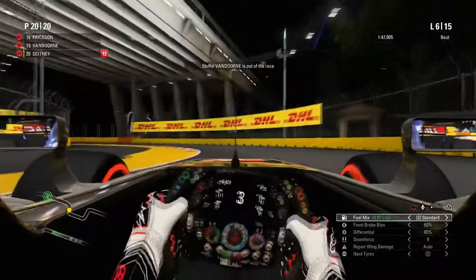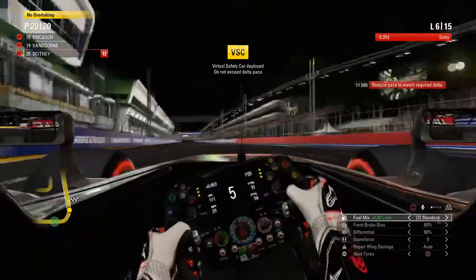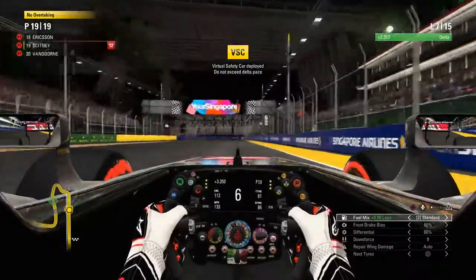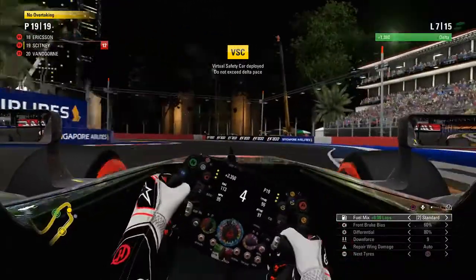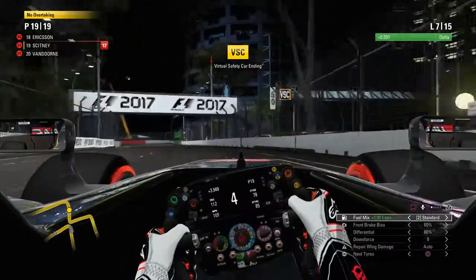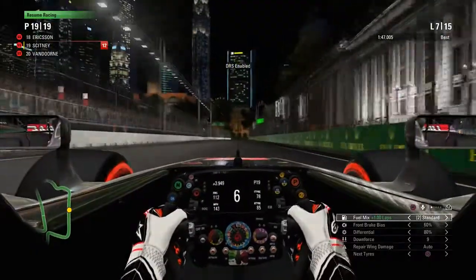A little bit later in the race — this is lap six — and Stoffel van Doorne has retired, prompting a virtual safety car. Coming down the start-finish straight, you can see his car right there in the runoff area ahead of us. The virtual safety car period neutralised the race which wasn't going to help us catch the pack in front. We were a little bit cheeky on our delta as the virtual safety car was ending — any advantage we can get here I really need to try and take.